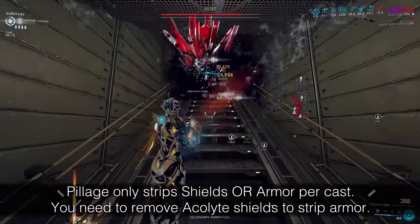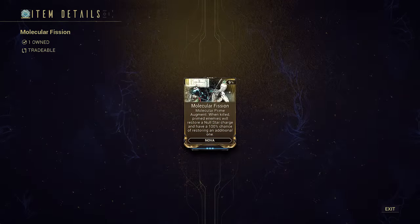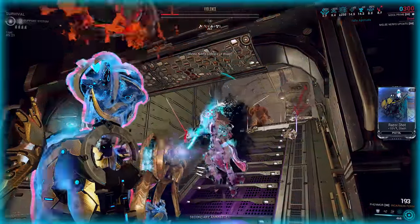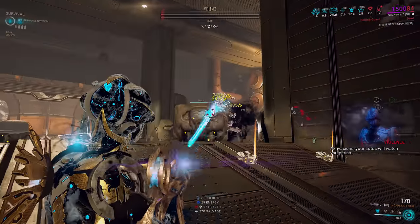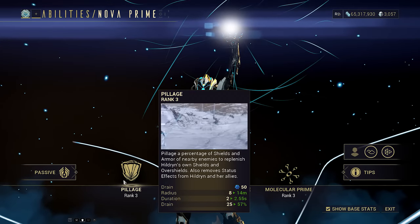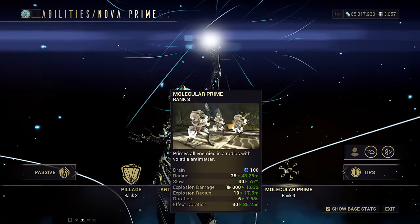If you really want to, you can always drop a different ability instead of Null Stars and run Molecular Fission — that way all the detonations will restore your stars that keep flying off everywhere, but it's still finicky. It's much easier to source strength now, and Corrosive Projection cuts the full strip requirement of Pillage down to just 328. Since strength buffs both Molecular Prime Detonation and our strip, it works out perfectly.